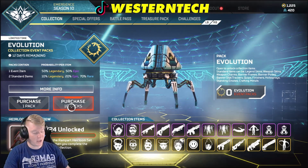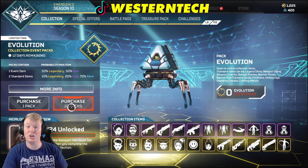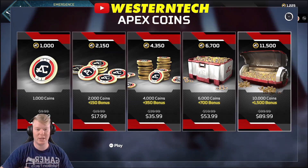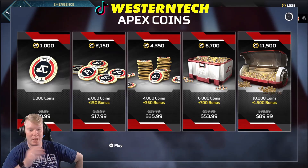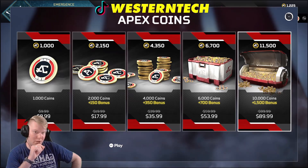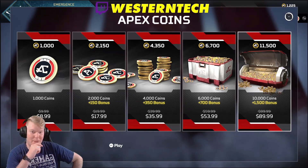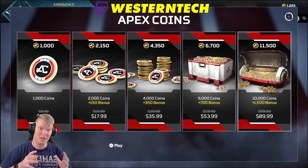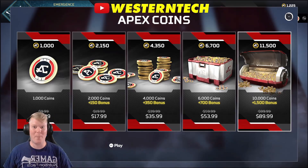I did the math — that comes out to 16,800 credits you're going to need. Over on EA's Apex coins, we can see that at a discount from $99 to $89, we can get 11,500 coins. So we're also going to have to get a $53.99 pack to get the 6,700 credits. Together, that will get enough coins to get all 24 packs.